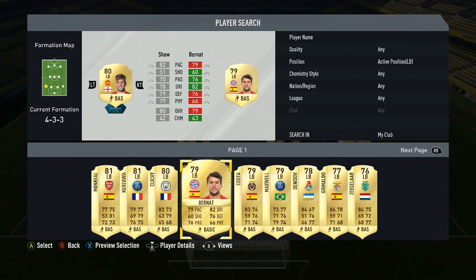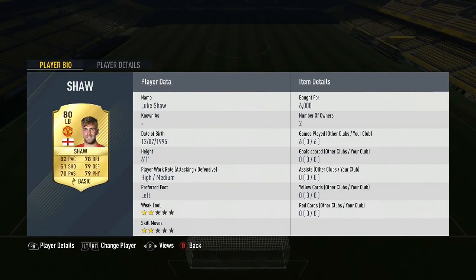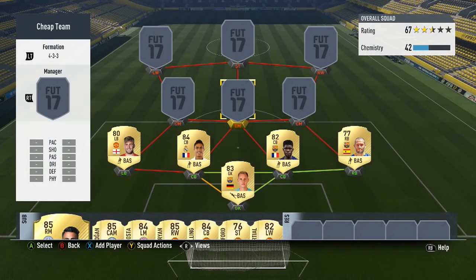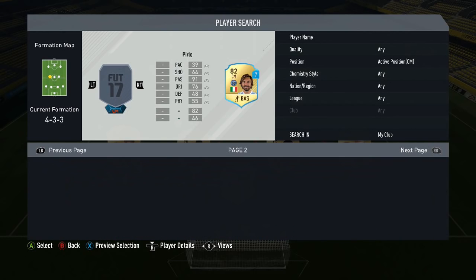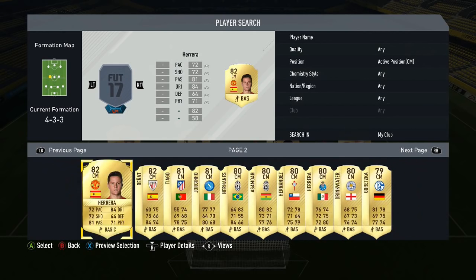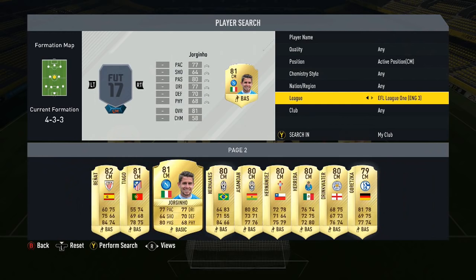When the full game's out, which is probably when you're gonna see this, players might be a little bit more expensive. But Luke Shaw is 6k for a left back with 82 pace and all-round decent defensive stats, and he's also 6 foot 1. The first of the three center mids we're gonna go with is Ander Herrera.